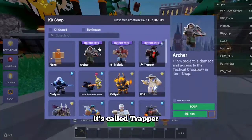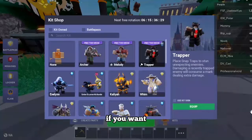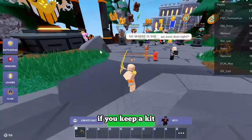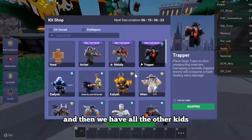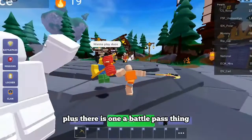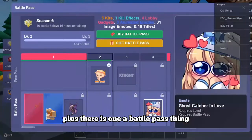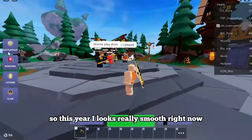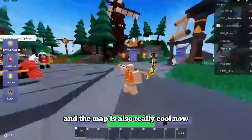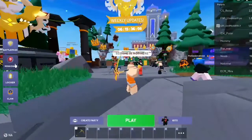You can see the Season 2 kit is back — it's called Trapper. You can equip it if you want and it will also show up down here. Then we have all the other kits, plus there is a Battle Pass kit. This GUI looks really smooth right now and the map is also really cool.